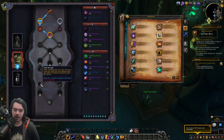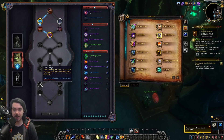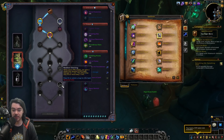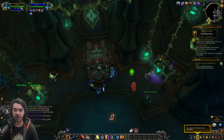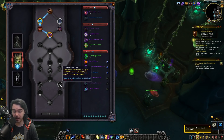Next is Emeni. Option one, Soul Slough: after standing still for 5 seconds, the next time you move you and nearby allies gain 20% increased movement speed for 10 seconds. A strong option for casters in PvE — helps your team move out of AOE mechanics in dungeons or raids. Goes with an endurance conduit. Option two, Resilient Stitching: while above 90% health you gain a shield that absorbs 4,400 magic damage, once every minute.